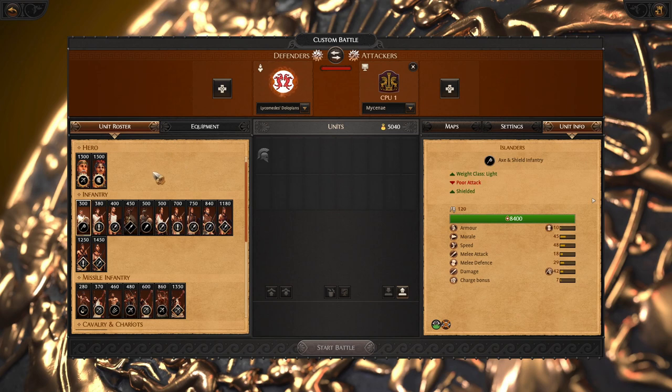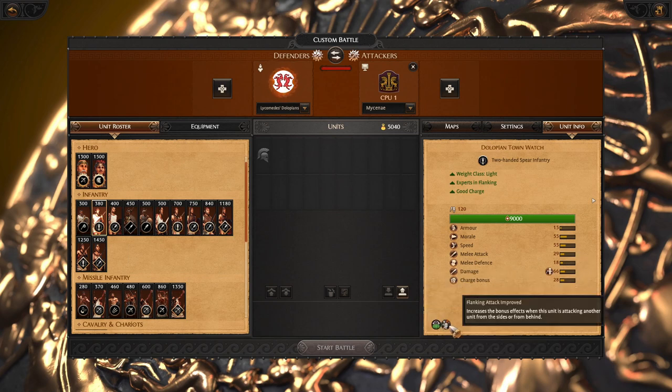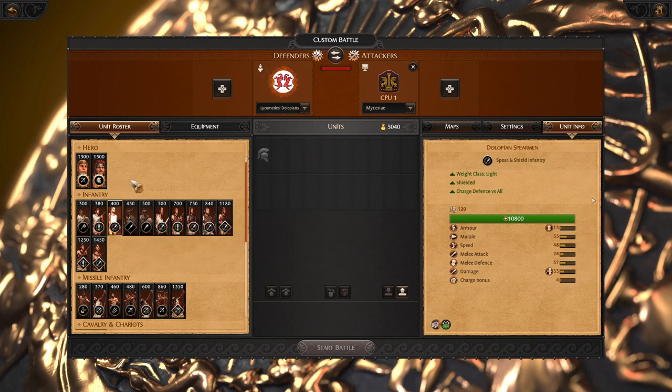With the infantry roster, as an island faction we are starting with Islanders, a very weak unit but thanks to unspottable you are able to create flanking opportunities. For flanking we got Dolopian Dawnwatch, who also has weak stats and weapon but thanks to flanking attack improved, is able to bring down enemies much faster. For your frontline you are going to use Dolopian Spearman who have slightly weaker stats but are able to absorb or negate completely enemy charging, so for holding a line in early game this is a good unit.